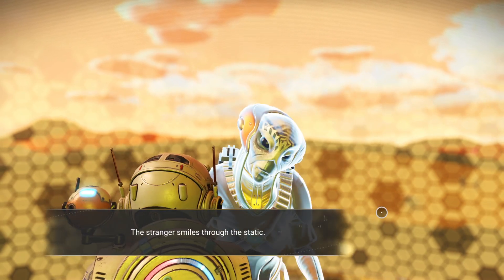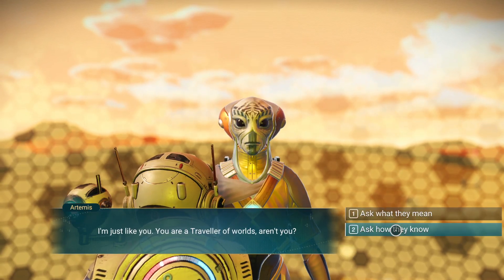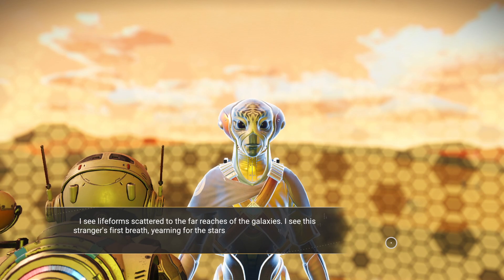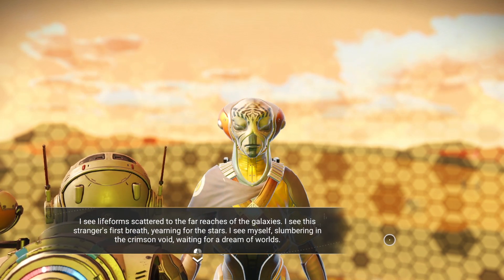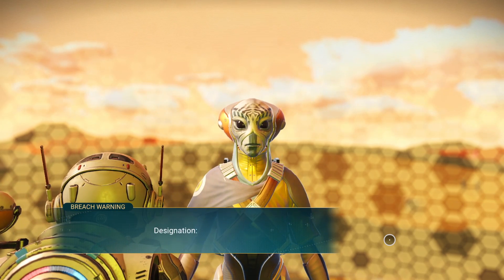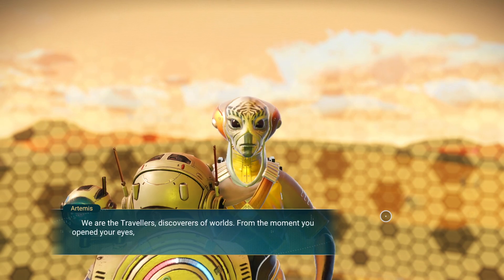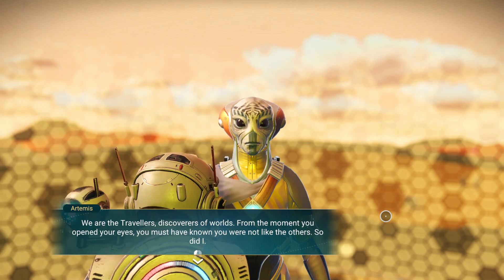Stranger smiles through the static. 'I'm just like you. You're a traveller of worlds, aren't you?' They do not respond to his speech — they transmit a vision, a red star and a fragile world. I do not understand the shapes within. The whispers. I see life-forms scattered to the far reaches of the galaxies. I see the stranger's first breath yearning for the stars. I see myself slumbering in the crimson void, waiting for a dream of worlds. And through the darkness, I hear it said — Anomaly detected. Designation: Traveller. Awaken. We are the travellers, discoverers of worlds.